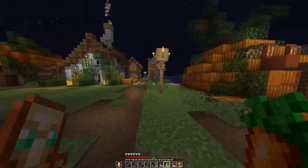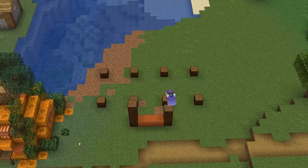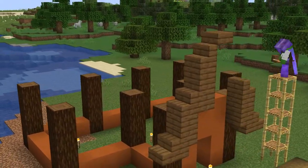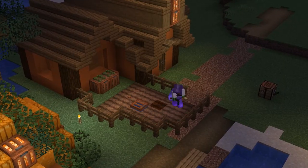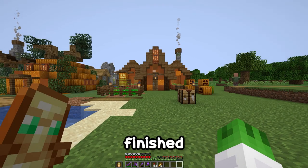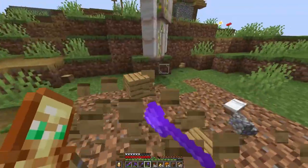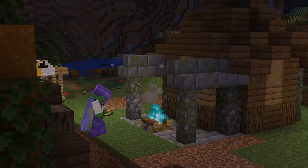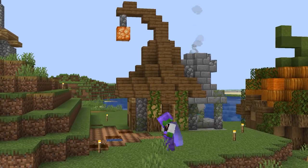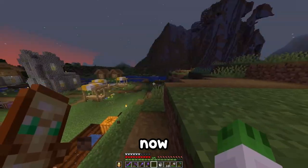For the last two we're going to speed run as I want to move on to the bigger builds. For this one I'm just going to build a normal house with a Halloween touch. Okay, that is the fourth one finished. Now onto the fifth one — okay, that little build is done.